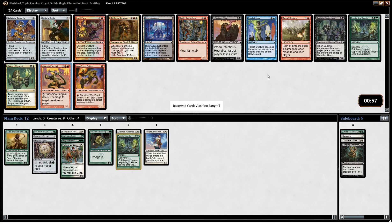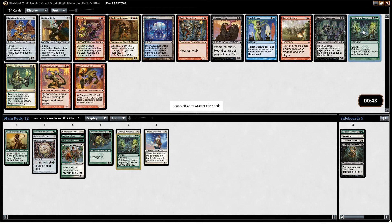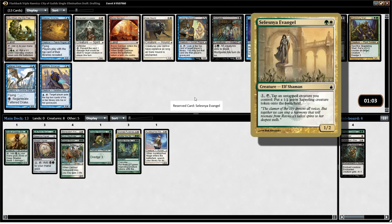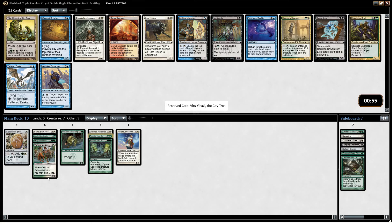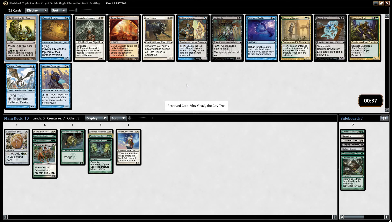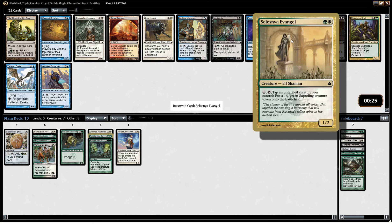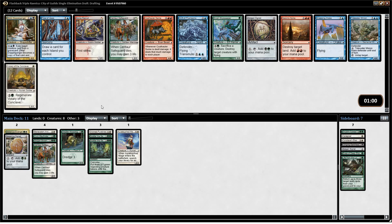This thing's really good. Vitu-Ghazi the City Tree — it's a hard choice actually. Probably don't want Life from the Loam now either. Evangel versus — if we were still Golgari, Shambling Shell's pretty nice too, but Evangel and Vitu-Ghazi are both better I think. Vitu-Ghazi's a land, making it pretty strong — you can make a Sapling every turn if you have the mana. But Evangel makes it even more cheaply, though it's also easier to kill. I think I'd just go for the Evangel — we do need two-drops anyway.